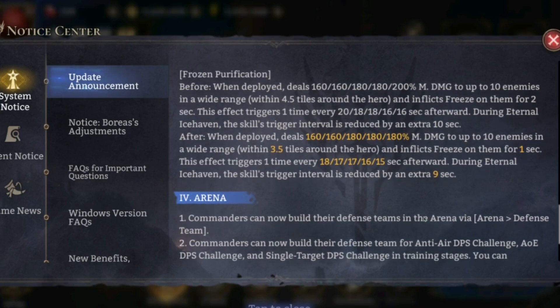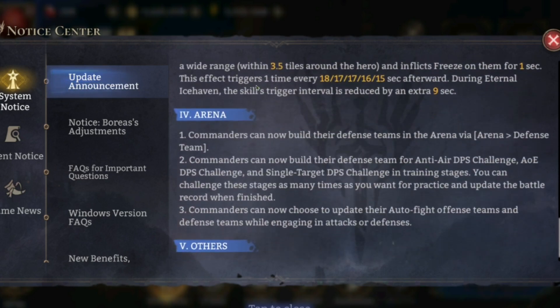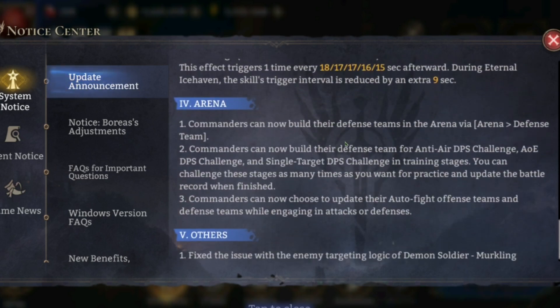Obviously there's the Boreas nerf — if you want to see that, Festivist did a video on it, go check that out. Arena finally has some good changes coming. Commanders can now build their defense teams in the arena. Commanders can also now build their team for anti-air challenge, AOE DPS, and single target DPS. In training stages, you can challenge these stages as many times as you want for practice and update the battle record when finished — so we can finally lock in one specific defense.